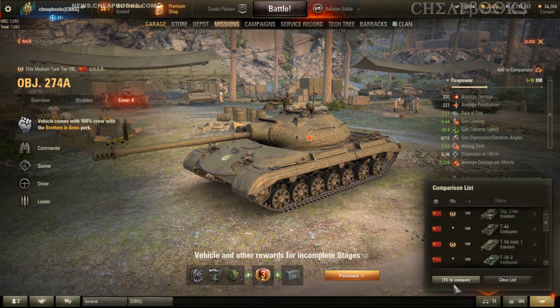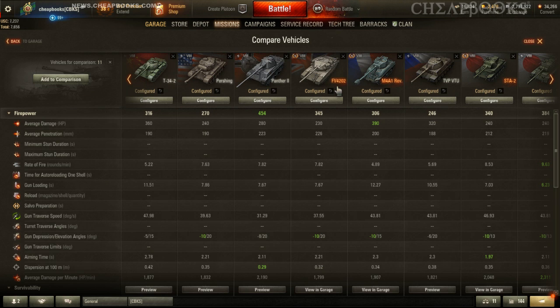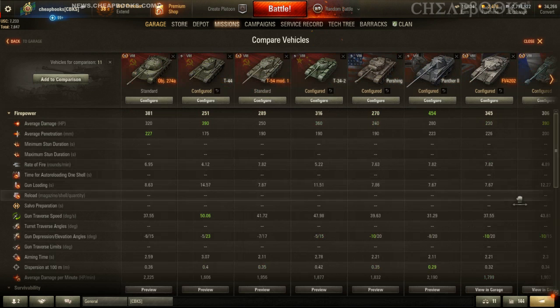I'm going to go into the comparison first and show you which vehicles I compared it to: the T-44, the T-54 Mod 1, the T-34-2 (Chinese), the American Pershing, Panther 2, FV4202, M4A1 Revalorisé, TVP, STA-2, and STA-1. The penetration on the Object 274A is higher than all these other vehicles. These are all tier 8 medium tanks — 227mm penetration is around average for tier 8, where the range spans from 175 on the low end to around 260–270 on the high end. So 227 sits right in the middle.